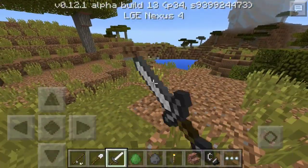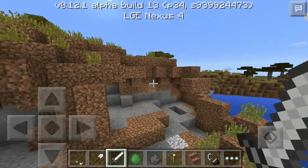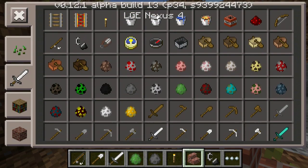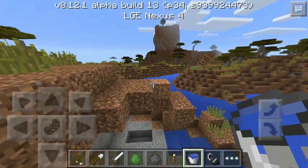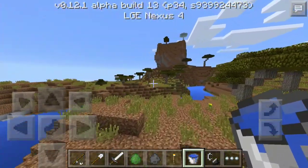So the first tweak they've added is water climbing — improved water climbing against a wall. Like, I guess if you've got a bucket of water... it seems like it's a lot faster now. So that's one thing they improved, which is pretty useful — awesome stuff.